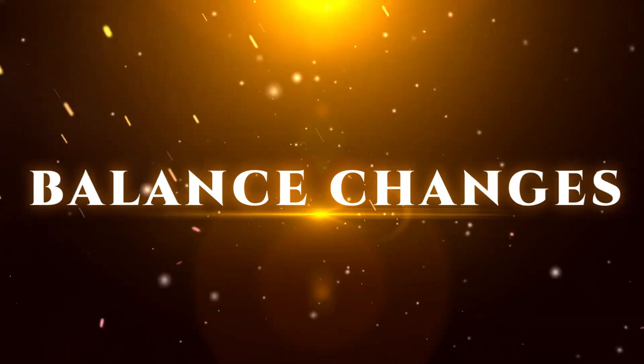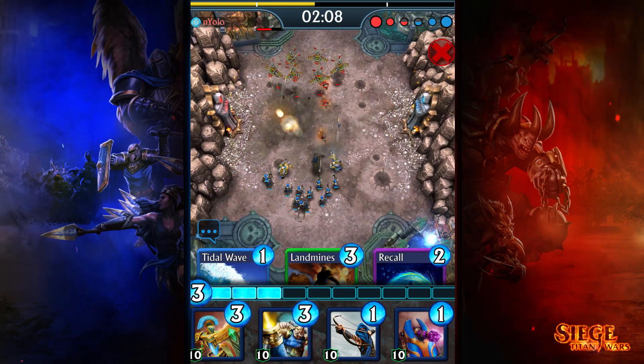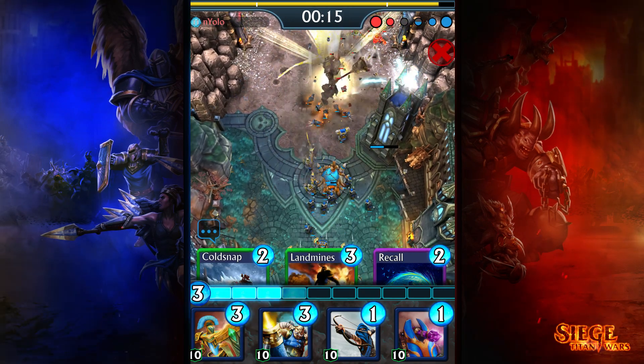On to the balance changes. The explosive trickle of boars spawned from the Boar Den can be hard to push past, leading to a stalemate until it finishes. We've increased the time between spawns for this card to give more time for effective countering.